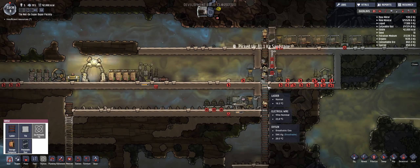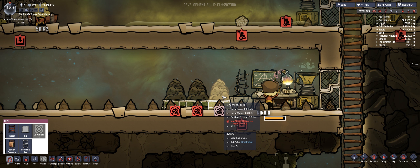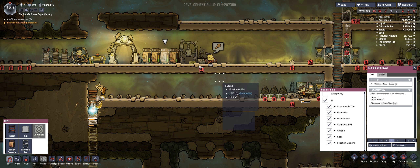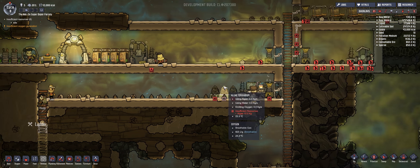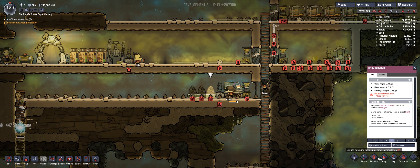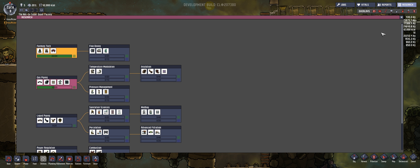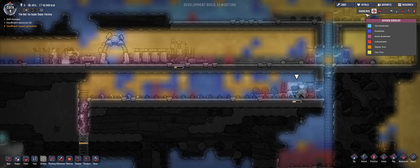Someone's hungry. Still needs more oxygen or algae. Is there a place that shows where I have algae? Prioritize nine. Check this out, it's halfway there. That is not good at all.